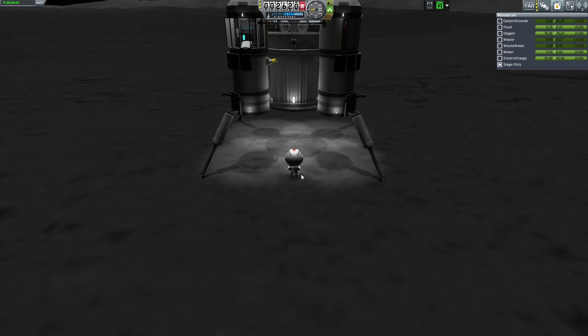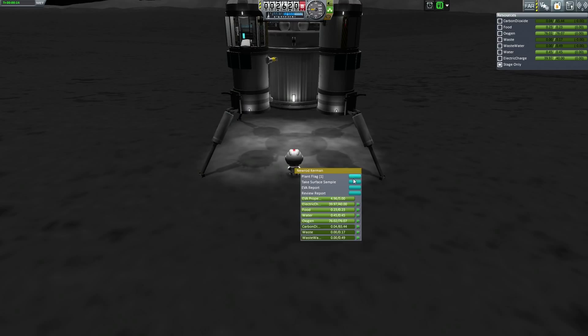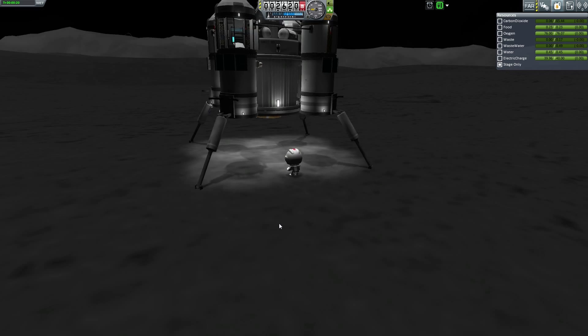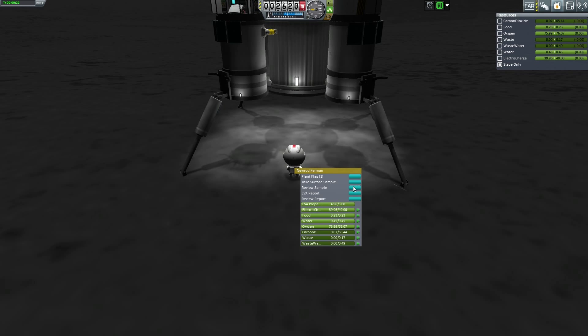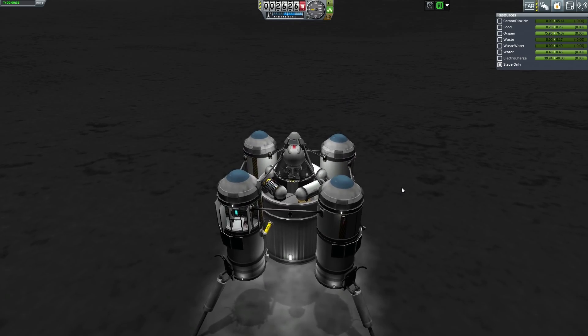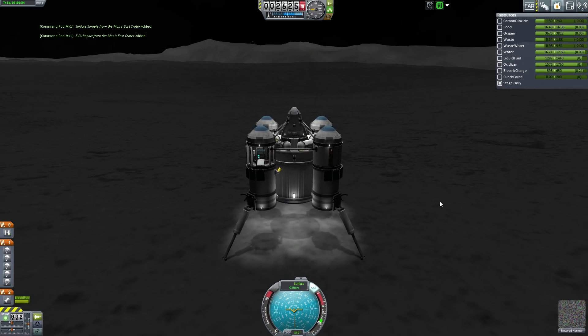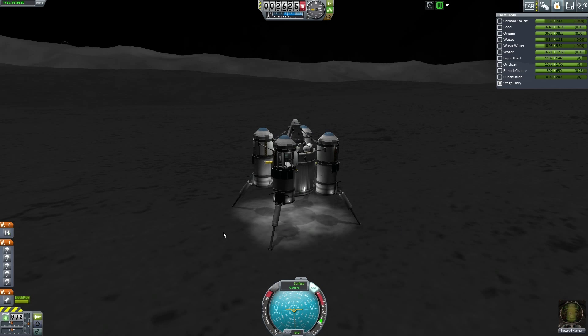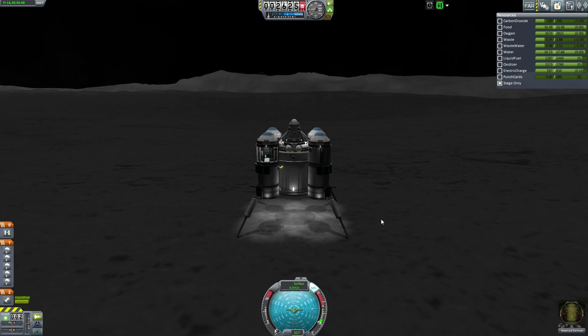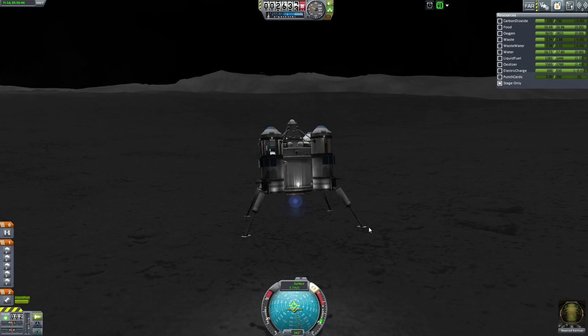He actually landed quite nicely. EVA reports - keep data - and we want a surface sample. Here's my current dilemma: do I put a flag down? I don't think I'm gonna put flags down for the biomes - I think I know where all the biomes are. Got a surface sample, okay. Let's go back up and grab it - it's very white, very clinical as some might say.